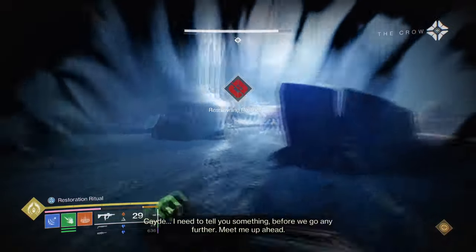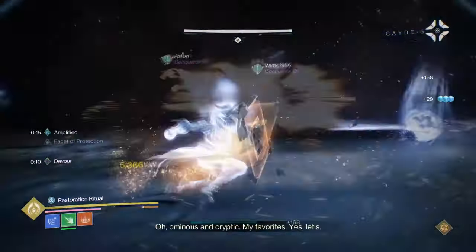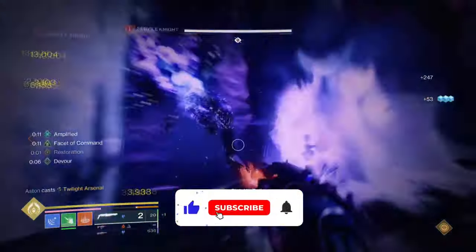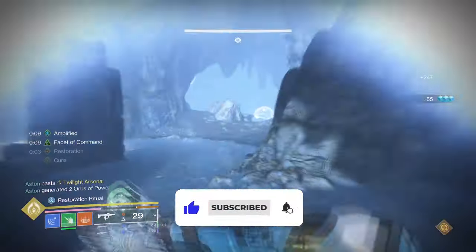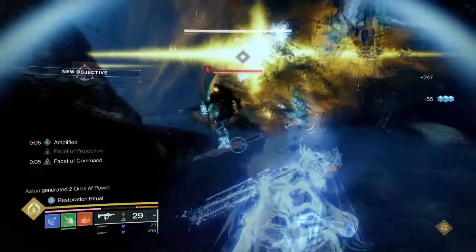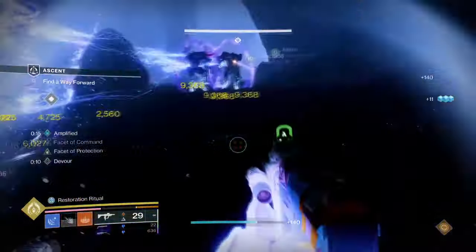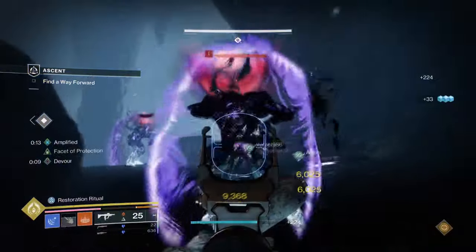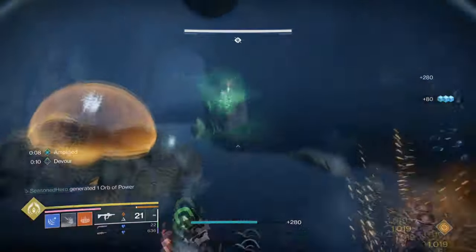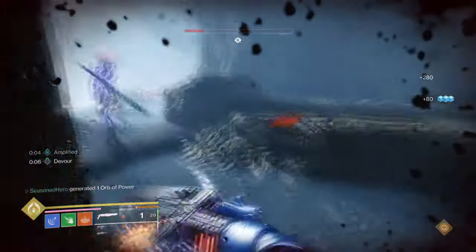I believe Felwinter's Helm doesn't get a lot of love for what you can do. Getting a 30% debuff on a group of enemies is huge, considering how you can chain this back to back with the right enemies. Did you also know that combining this with a Facet of Command and Conditional Finality can allow you to auto-reload Conditional Finality back to back as well? Today's build not only does that, but also vastly allows you to debuff pretty much everything and anything. All you need here is Felwinter's Helm and Conditional Finality.